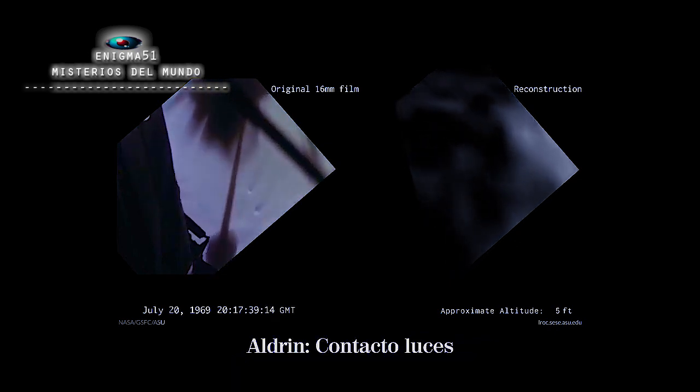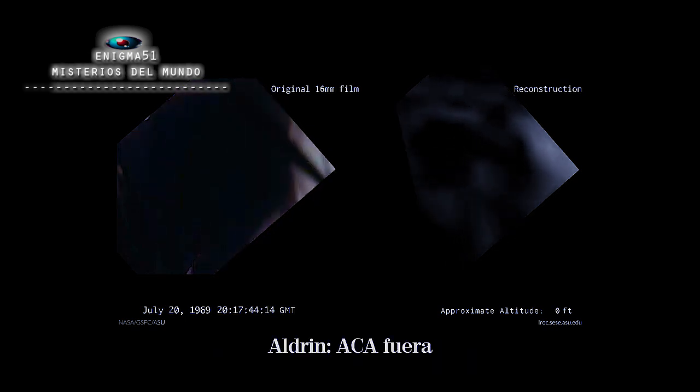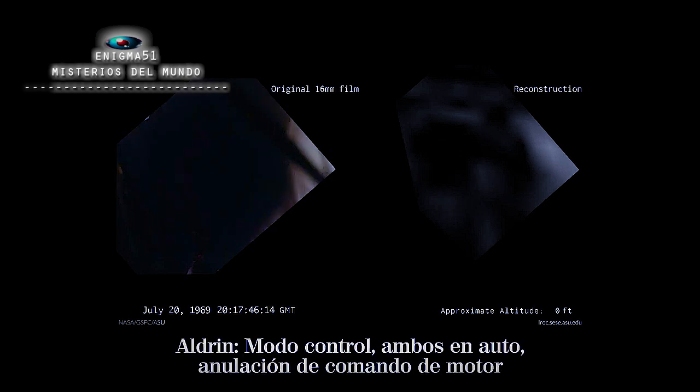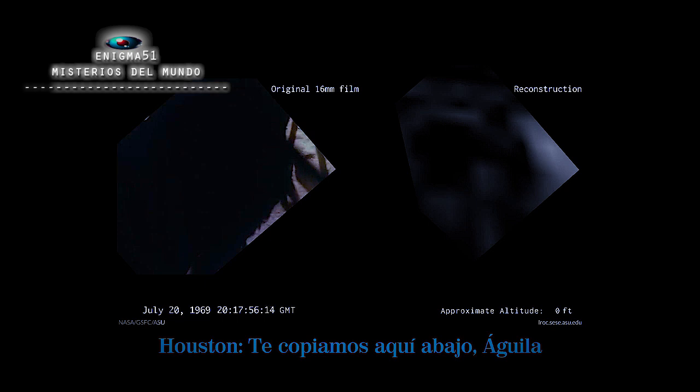Contact light. Okay, engine stop. ACA at a descent. Ocean control both auto-descendants. Command override off. Engine arm off. 413 is in. We copy you down, Eagle.